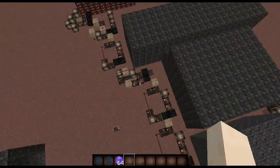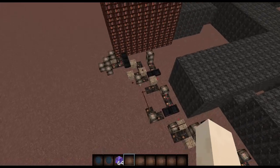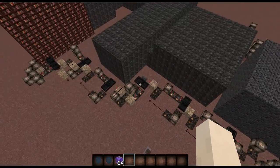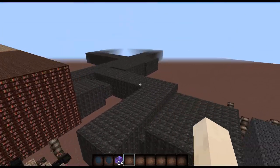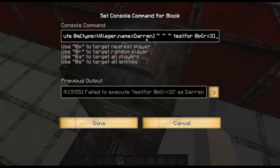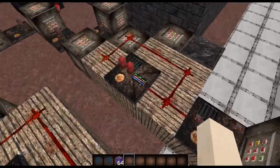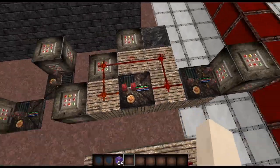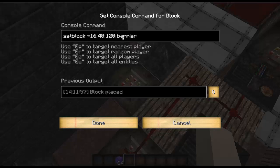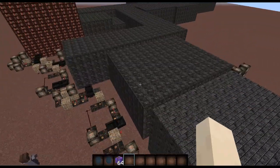All of these hoppers are timers and after each time it'll go to the next timer, so I can set the time between each sentence or paragraph he says. What I'm doing is executing all entities that is a villager named Darren at their location, and testing for the nearest player within a radius of three. If there is a player within a radius of three, it will activate this comparator which will turn on this infinite redstone so he won't do the whole talking thing again. This will set block a barrier behind the door inside the cell so you can't walk out.